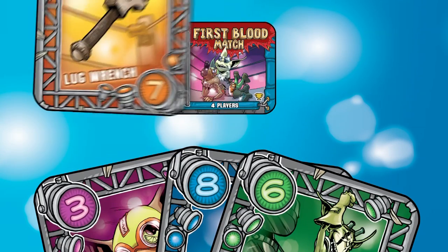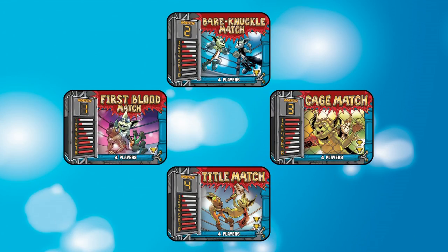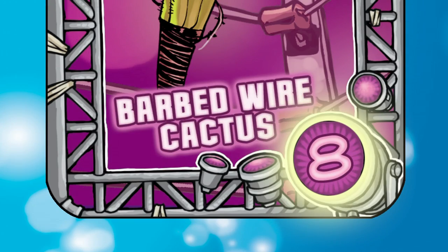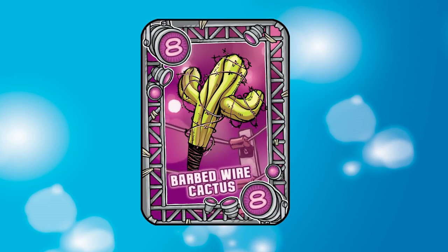During fight nights, you play the cards from the hand you drafted to try to win the various tricks represented by the four match cards. Fight cards represent the various fighting styles and moves available to the Bodgers when battling for dominance in the ring. Each fight card has a number in the upper left and lower right corner, which represents its strength.